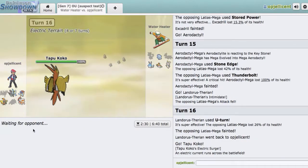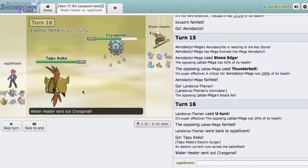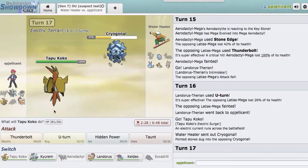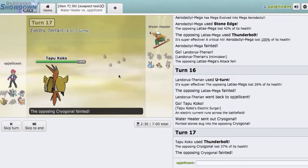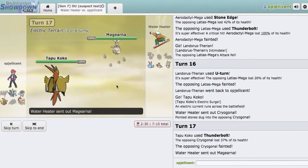Now I'll bring out Tapu Koko. It forces out Magearna, I think. But if he's an Electric Seed Hawlucha and I just set up the terrain for him, that could suck. But I'm really not expecting that. We might just clean with Thunderbolt right here. Azumarill's Aqua Jet will do a lot, don't get me wrong. But he actually goes out into Cryogonal, which I know will die to our Thunderbolt right here, so I'll go right for that — just knock him out. He's not going to be able to get up any more screens.